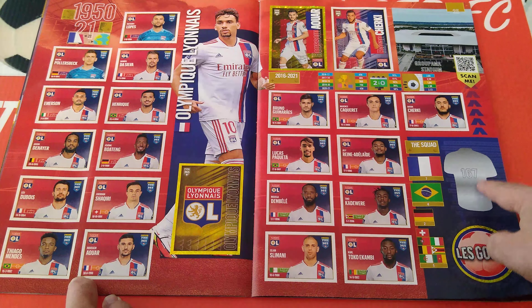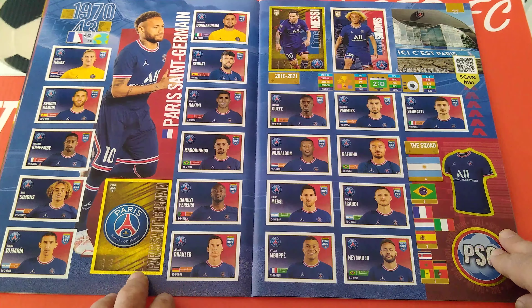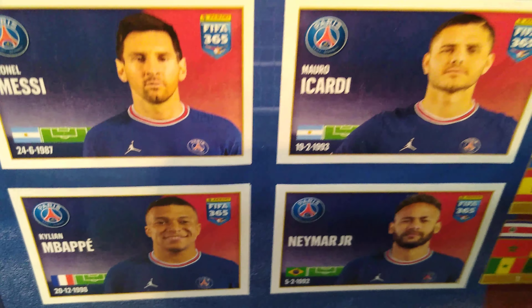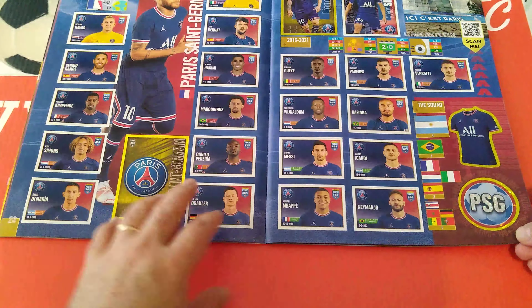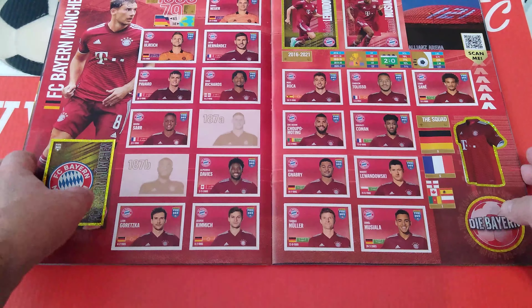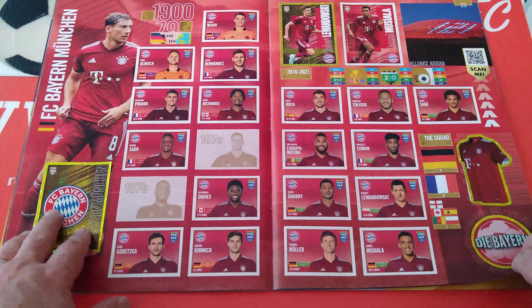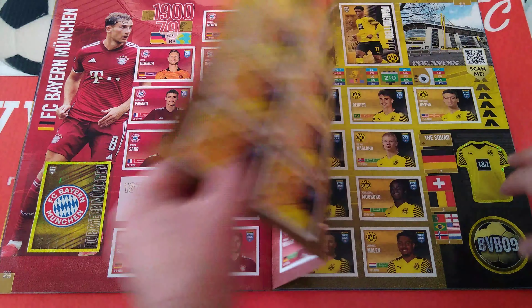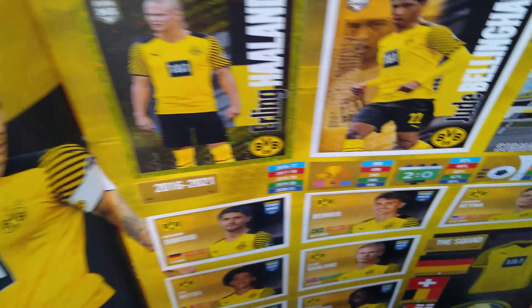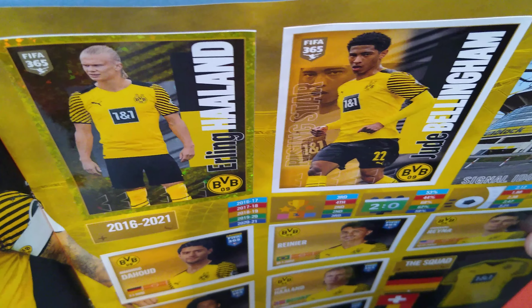Here's Lyon — we're missing the shirt. PSG is complete. We've got Messi and Mbappe. Messi gets the star player, Mbappe, Neymar. Here's Bayern Munich — legends of Germany, one sticker missing. Borussia Dortmund is complete. Let's have a look at the Haaland sticker and the Jude Bellingham rising star.